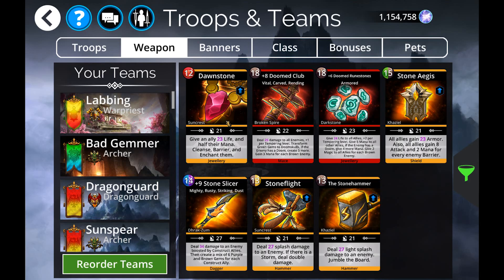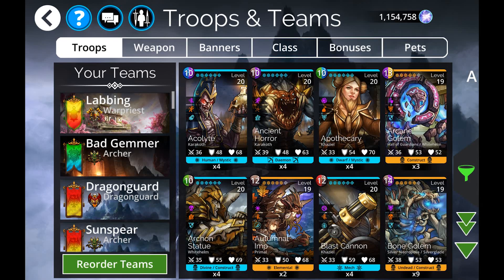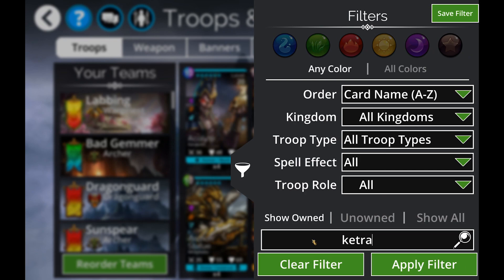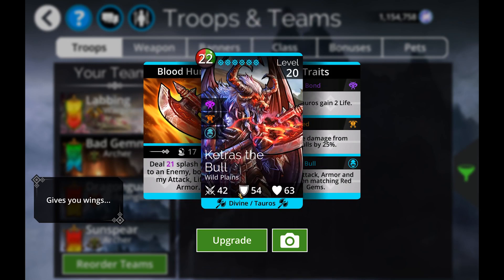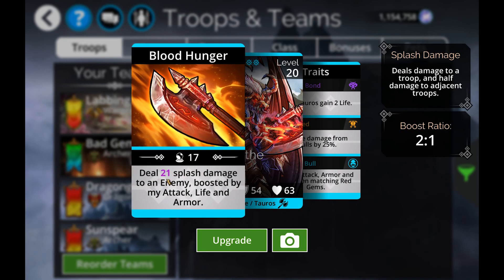To summarize the Switch event: Zac Boom Grizzle is a great event troop, and Gimlet Storm Brew is absolutely required to get in general but also useful for the event. In the Switch Soulforge, Ketras the Bull is in there — he does one of the hardest nukes in the game, boosted by his attack, life, and armor at a two-to-one ratio. Just looking at base stats, casting him is going to do like 90 splash damage, hitting the targeted troop and then half damage to the troops above and below them.